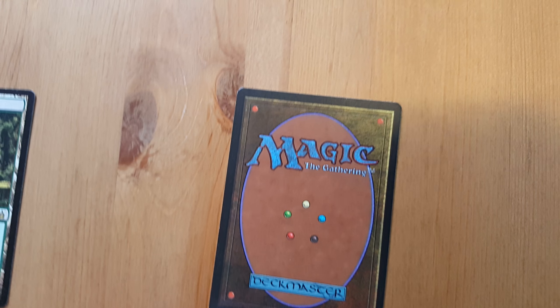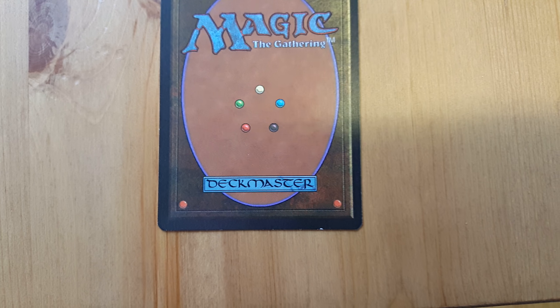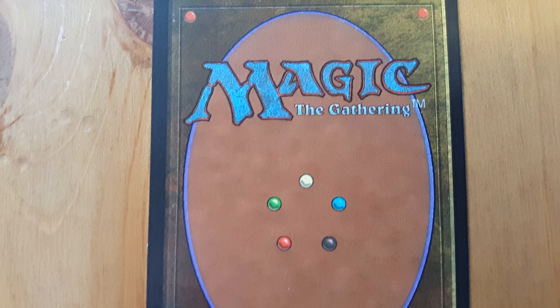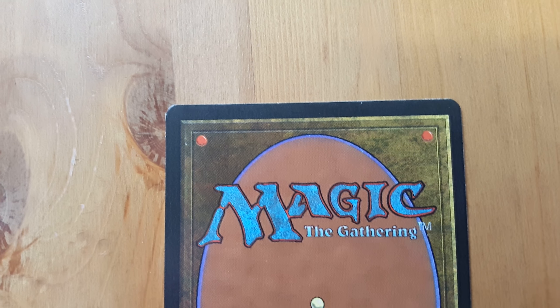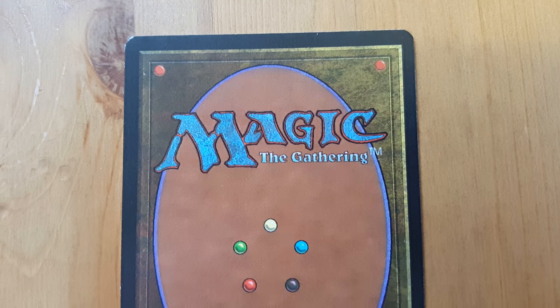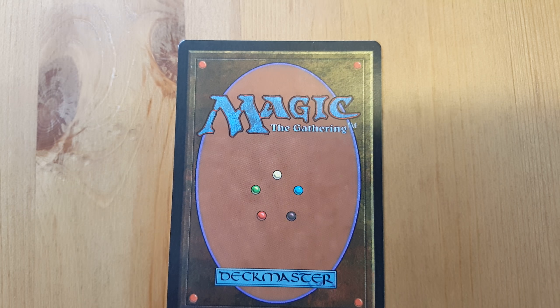I don't know if I've ever seen a Revised land in person that was in this good of shape. Usually they're beat up pretty bad because people play with them a lot. All right, let's go ahead and turn this thing around and check out the back. On the back there's a little nick down there on the bottom right — that is really the only imperfection I can find with this card. The rest of it is in really good shape, just a tiny bit of wear up there on the left corner. So the front is in just amazing condition and the back has just a little bit of wear. Overall this card is just in incredible shape.